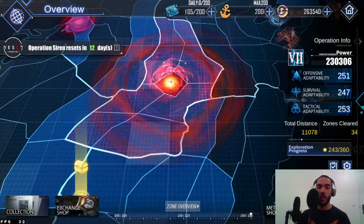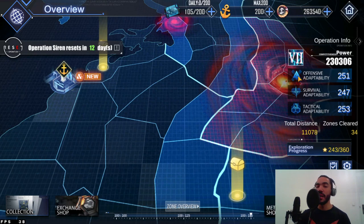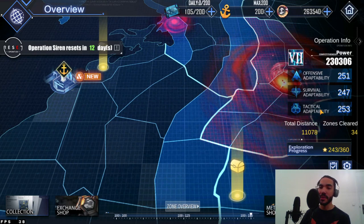There are purple tuning samples that actually give you more stats, and blue ones. You can buy them in the ports. What they affect is your offensive adaptability, survival adaptability, and tactical adaptability. You start Operation Siren every month with these set to zero, but the more you increase these numbers, the better your ships perform. Offensive adaptability increases how much damage you do, survival adaptability makes ships take less damage, and tactical adaptability affects how your healers work. It also reduces the negative impact of siren boss skills that convert health into damage.